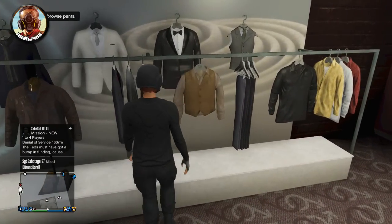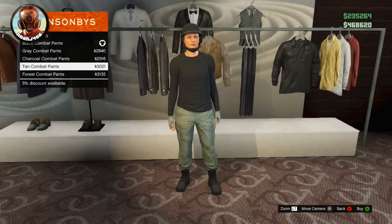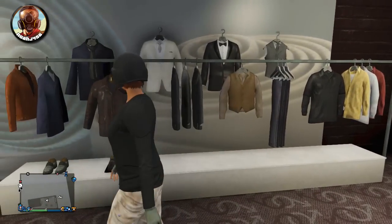But another thing you can do is go over to browse pants, and basically every single part of this you can change out. So you can put on like the tan combat team pants and have those on. You can switch it up — you can switch up the shirts as well. I'll show you that in a second.